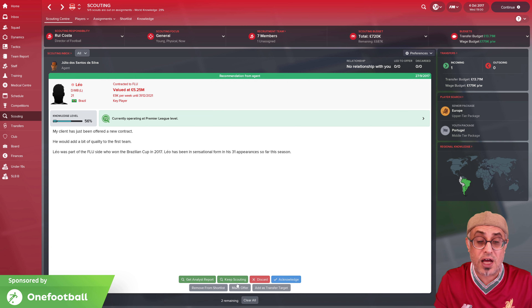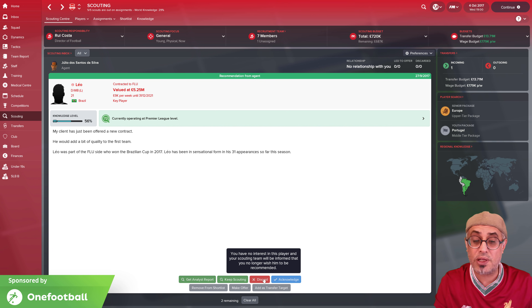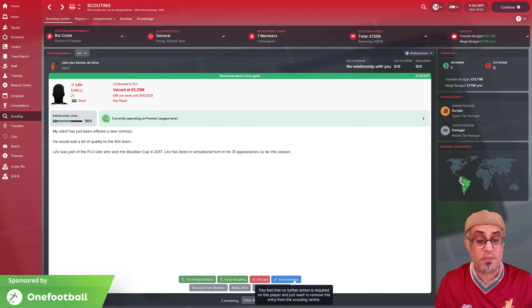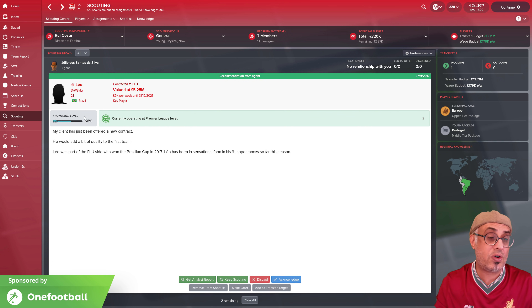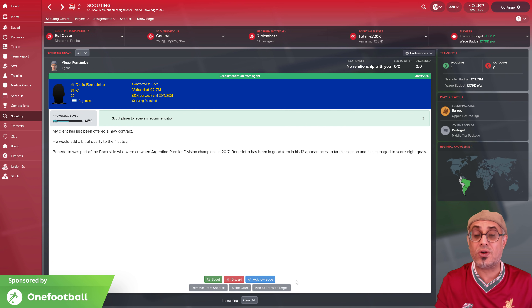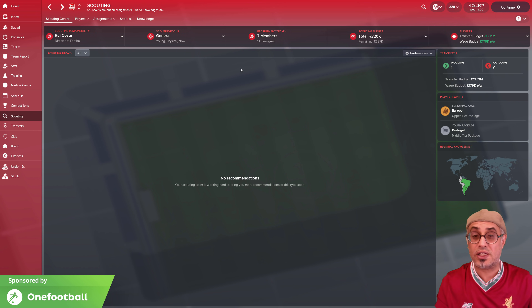What about the options at the bottom of the card? We've got 'get analyst', 'keep scouting', 'discard', 'acknowledge', 'remove from shortlist', 'make offer', and 'add as transfer target'. The main one to notice is 'discard' — discard removes him; you don't want to know about him anymore, though he may still be on a shortlist. You're basically telling your scouts don't bother with him anymore. If you 'acknowledge' a player, you're just removing this card from the scouting center — that's all. Like here we have Leo, we've got 56% knowledge. He's a fullback — I love the fact that they can bomb down the flanks. He's got fairly decent decisions, he's 21 years old. He's already added to the shortlist — I'll acknowledge him. That means we don't carry on scouting him.